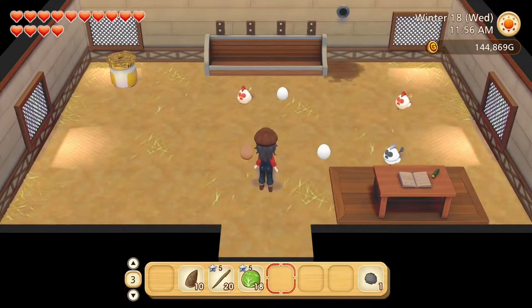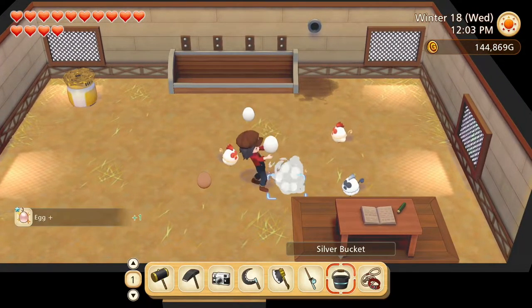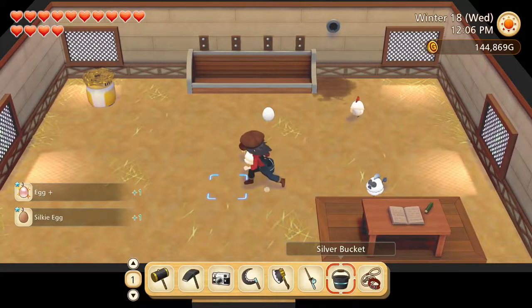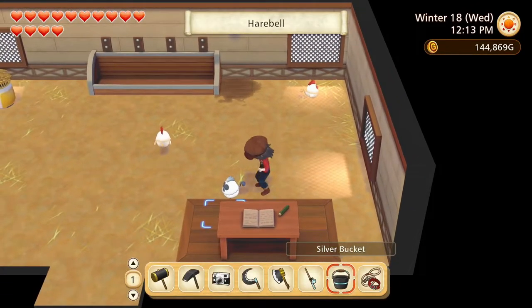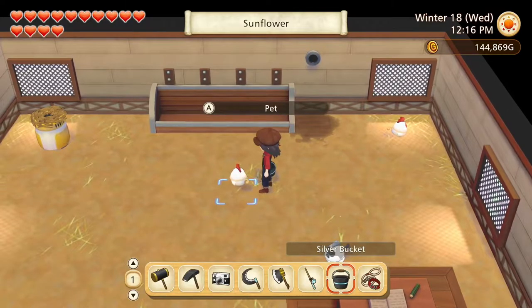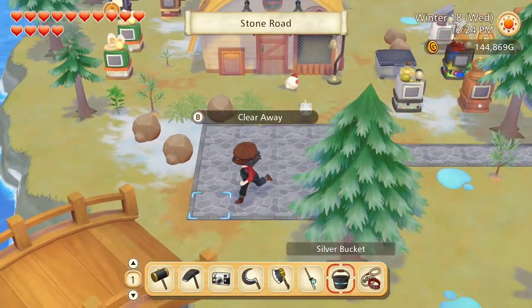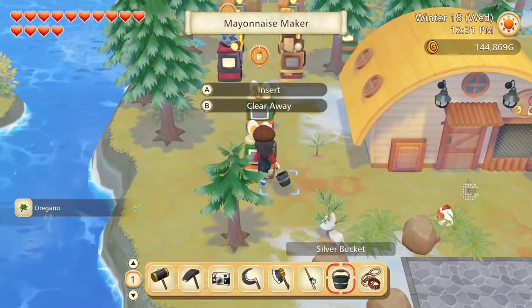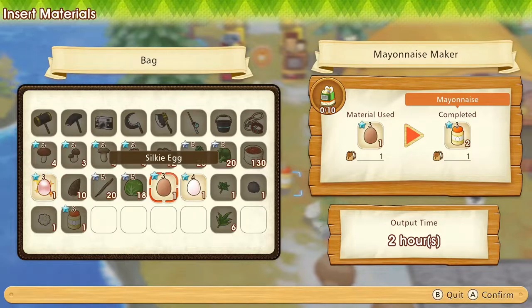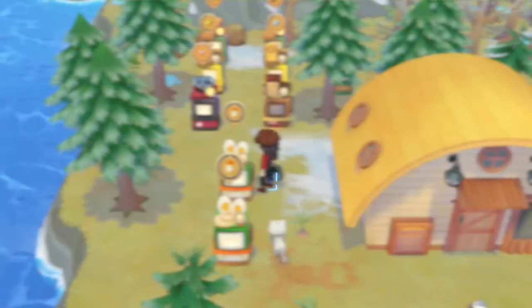Let's go see our animals. Now we can see the hay location. Hello Buttercup, Hairbell, Sunflower - it's another beautiful day, come on out. Let's pick that up and make some mayo. We have an egg plus - very nice.